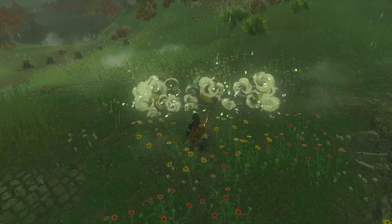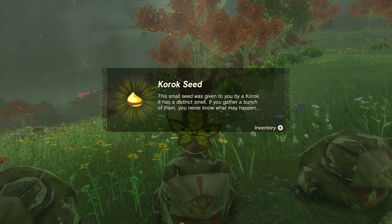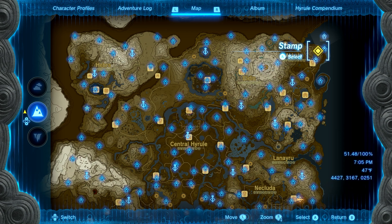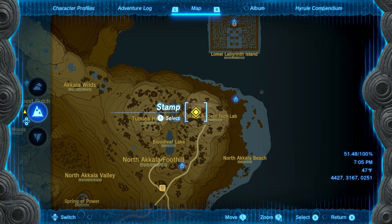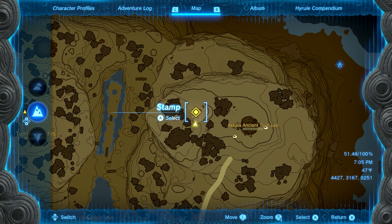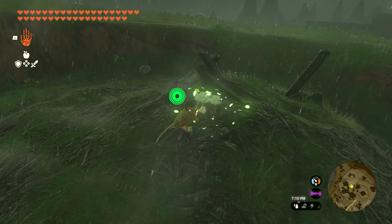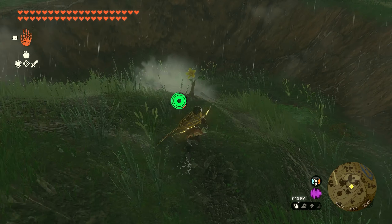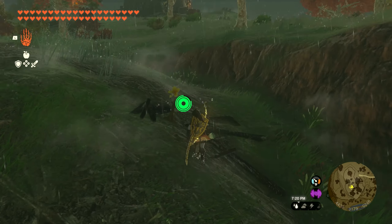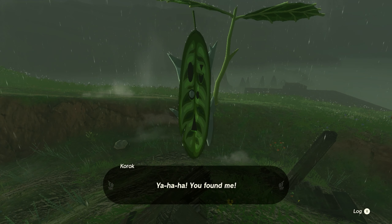The second seed is going to be found at the ancient tech lab on the northeastern side. You want to work your way up on top of this claw that's hanging off the ledge. Go underneath it and use Ascend on this wooden platform to line it up correctly. We'll go through the platform and climb up to where the arm is, work our way out close to the claw, and once you make your way to the top, you'll see the little leaves spawn and get your next Korok seed.